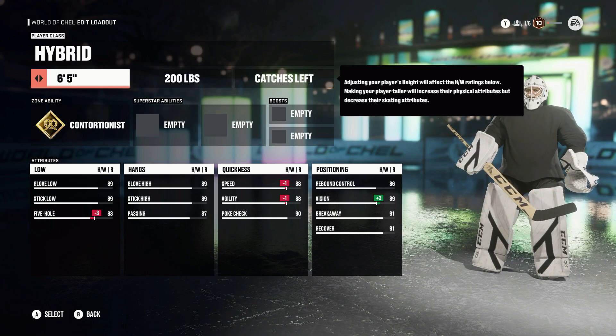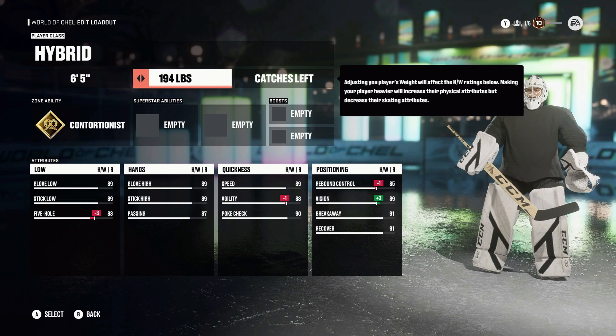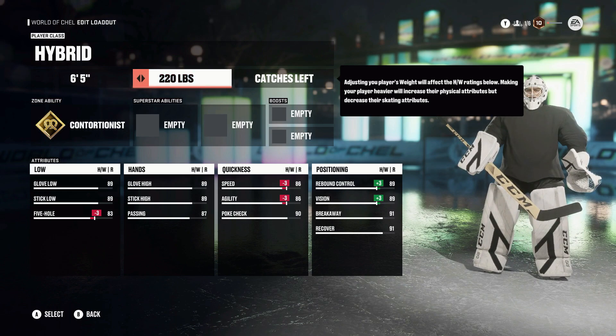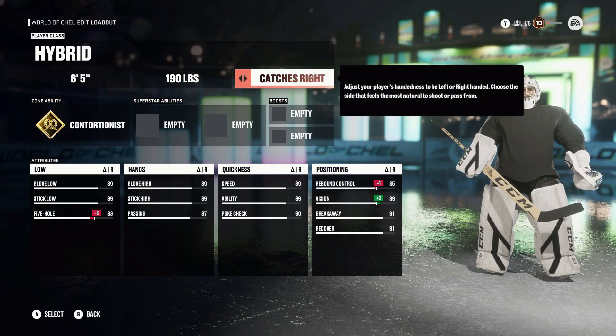As you can see in the video, we're going to be playing as a 6'5" goalie. There's not much change when it comes to the effects of height and weight ratings going from 5'10" to 6'5". With weight, you start at 200 pounds and can go down to 180 or up to 220, but I'll be sticking at 190 since speed isn't really affected there. For handedness, left-handed catch just makes sense for me — left-handed is where a lot of people like shooting and you get better saves.